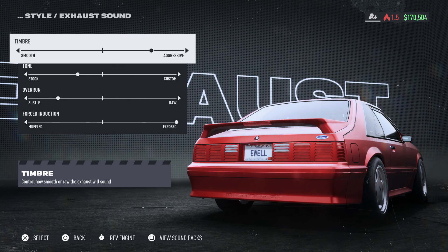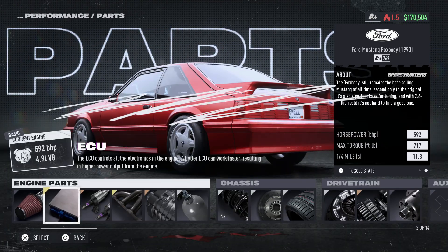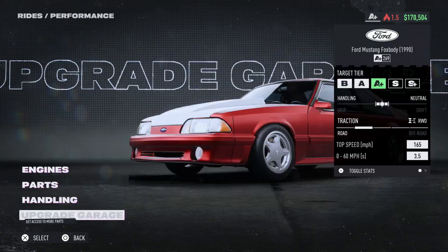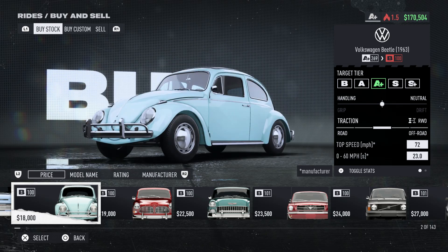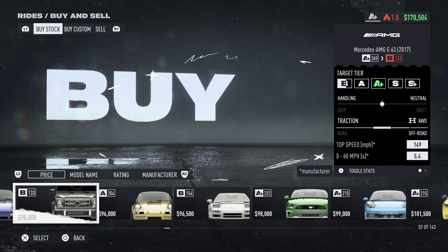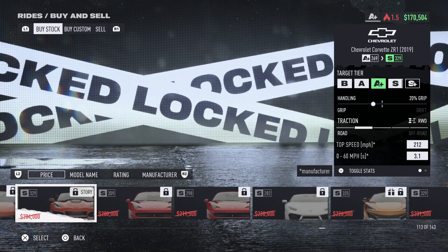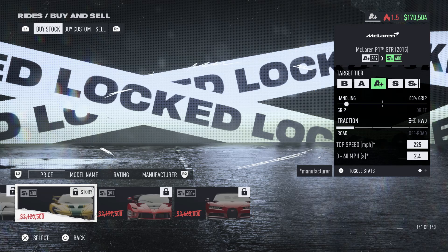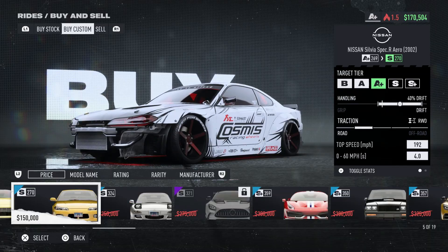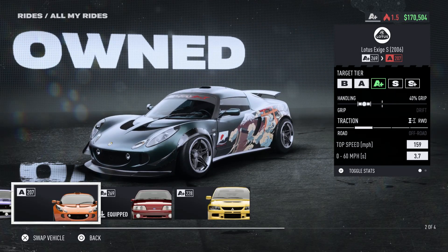There's no rubber banding, which is a relief — Need for Speed used to be terrible with it. But the side bet system is flawed: you choose to bet against one racer for a small bonus, but it gives them a massive AI boost. It doesn't matter if you pick the top or bottom guy — anyone I made a side bet with suddenly had an extra 25 miles per hour. You can also technically skip almost whole weeks since I had enough to upgrade to the next tier car after week one.